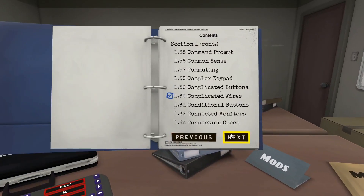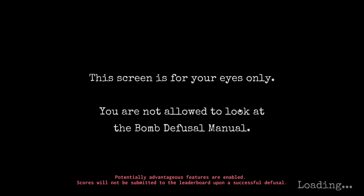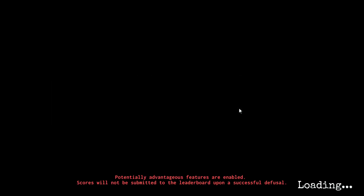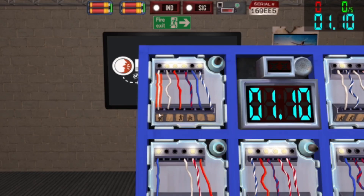Today we're going to create a program that solves the complicated wires module from the game Keep Talking and Nobody Explodes. We see multicolored wires, lights, and drawn stars. This is very similar to the wires module since we must cut wires to defuse the module.